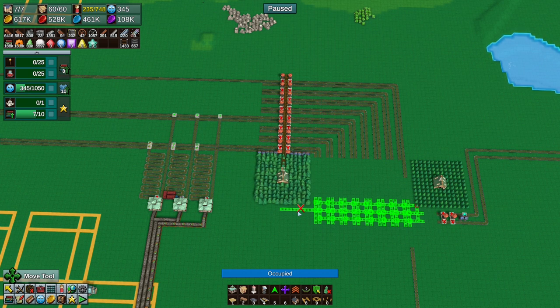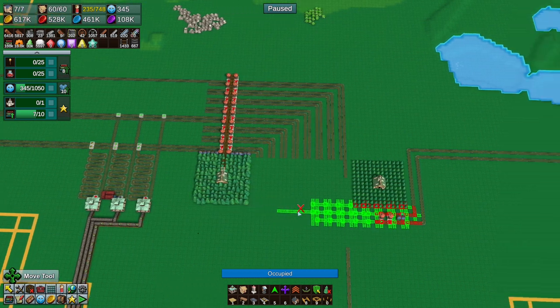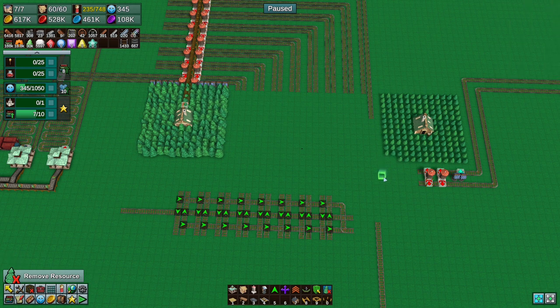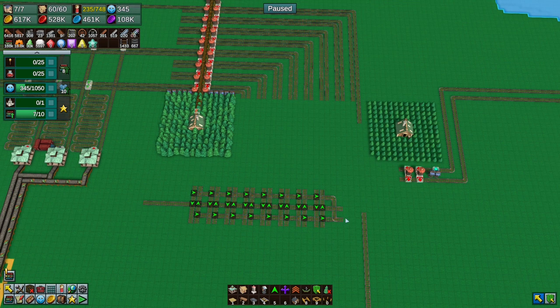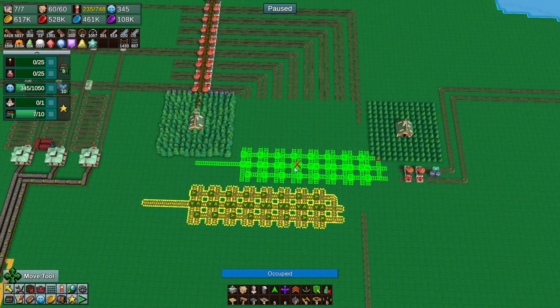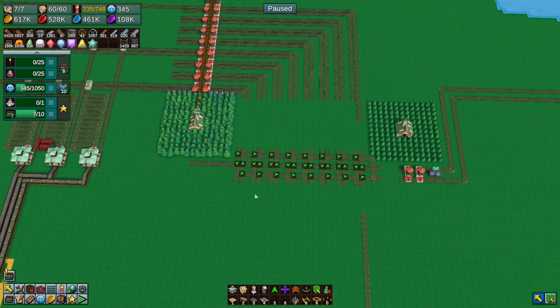No — there's a tree in the way. I'm afraid you're going to have a tree missing. Must make space for the rails — boom, there we go. I've tried to put you just one tile next to the track rather than two away.